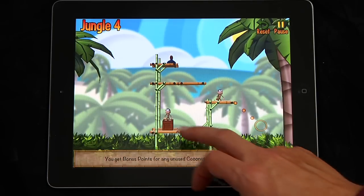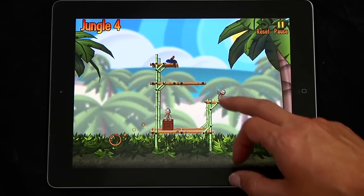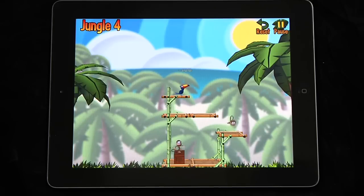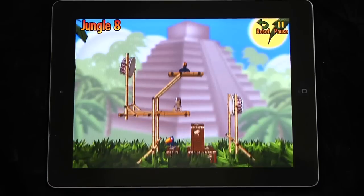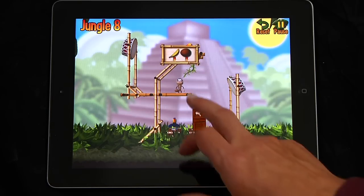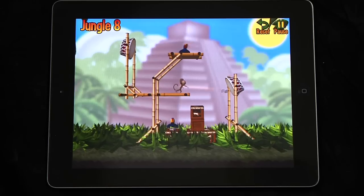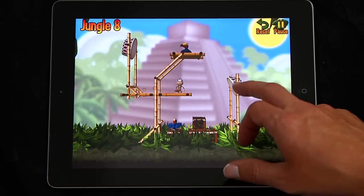And once we've smashed through the crates, then we can have our other monkey pass his banana to that monkey, and then that monkey throws it to the toucan. Now the game is called Monkey Bongo, after all, and so on a lot of the levels you have bongos. You can tap the bongo, you can rotate it, because the idea here is you have to bounce things off of the bongo. So in order to get to this toucan, I'm going to bounce — whoops, I hit him on the head.